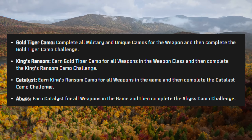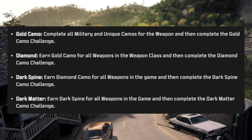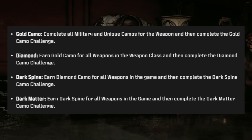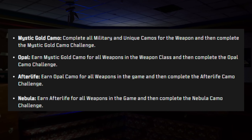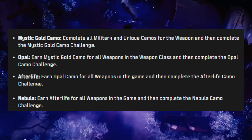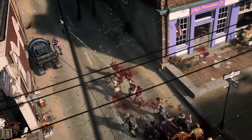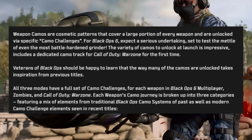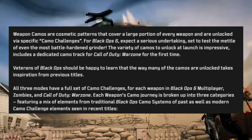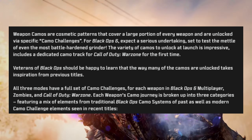Going into Gold Tiger and King's Ransom, you can see the breakdowns of how it works and it seems pretty straightforward. Each camo will have a specific set of challenges that you need to complete in order to finish the sequence. We're going to have a lot of grinds to do. Originally I wanted to complete the camo grind as fast as possible, but this time I'm definitely going to be taking my time. The weapon camos cover a large portion of cosmetics and cover all the gun. This is probably one of the most difficult camo grinds I've seen in a while, and I'm excited.